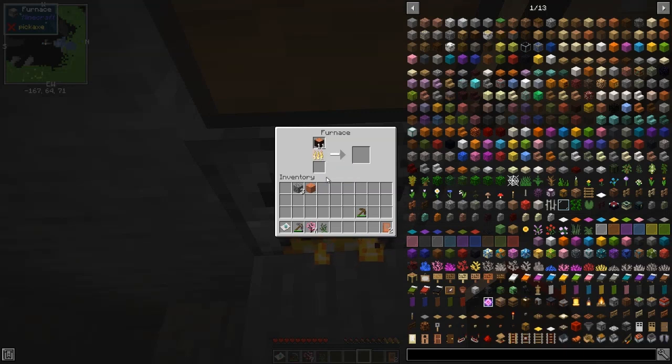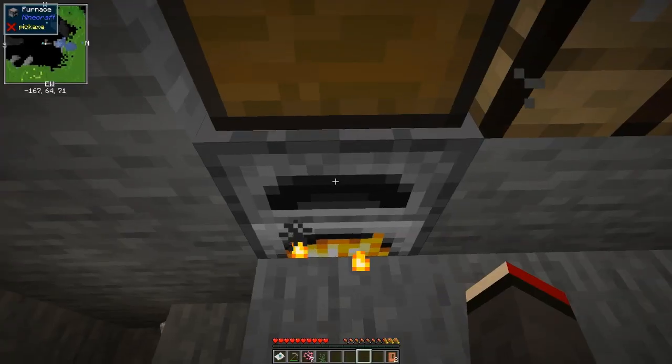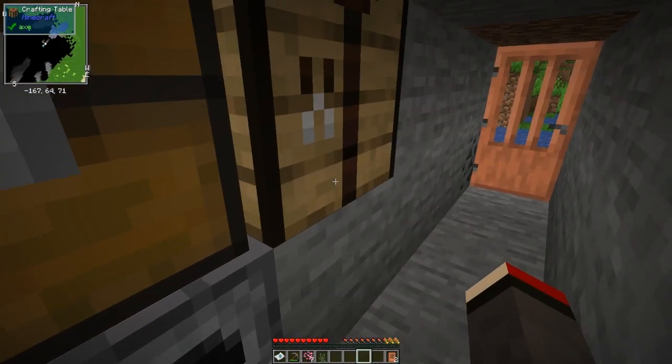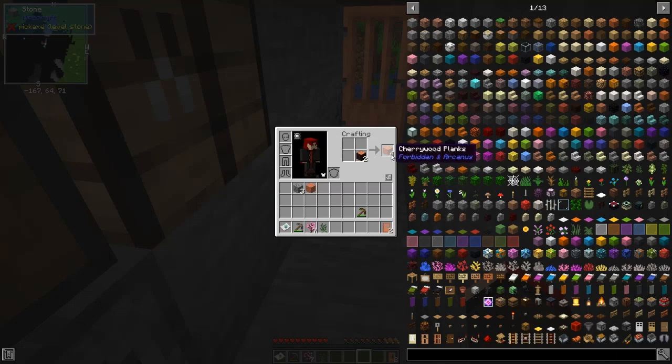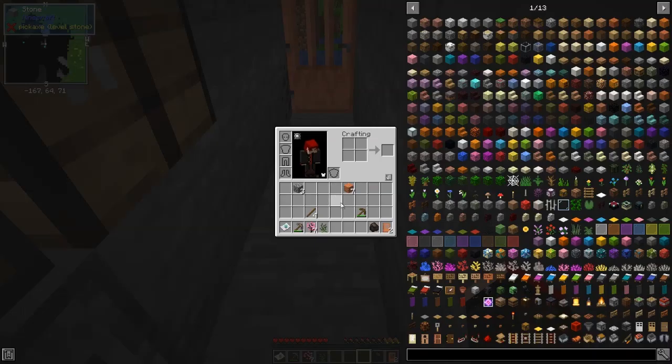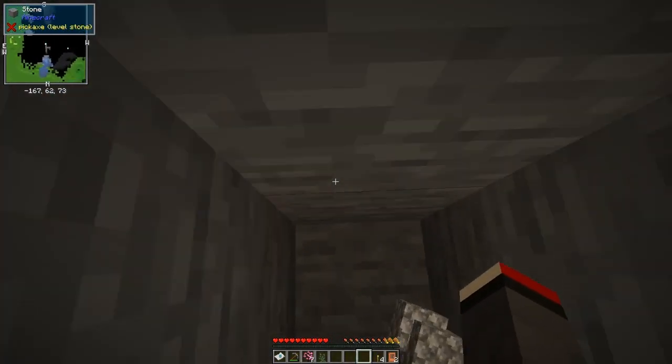First thing is to cook one piece of charcoal — two sticks will cook half an item each. From that we get one piece of charcoal, which we can use to cook the other eight logs. Then we can make some torches. We need some planks, some sticks — now we've got our first piece of charcoal, we can make our first set of torches. This is not the best torch by the way; this pack has a really good torch which I'll show later.